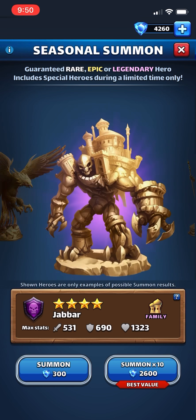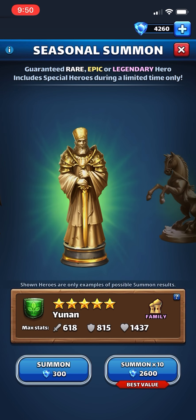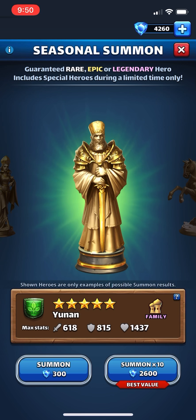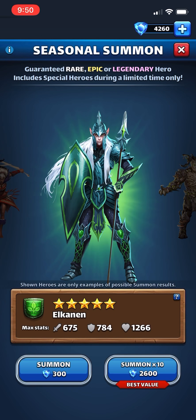Good luck to anyone who gets Rock — he's a really, really good five-star hero. Rana is also good, and Yunin is a good hero to have if you don't have Telluria and you're playing on a team that likes to use green tanks in war — he's a good green tank. Thanks for watching, make sure to like and subscribe.